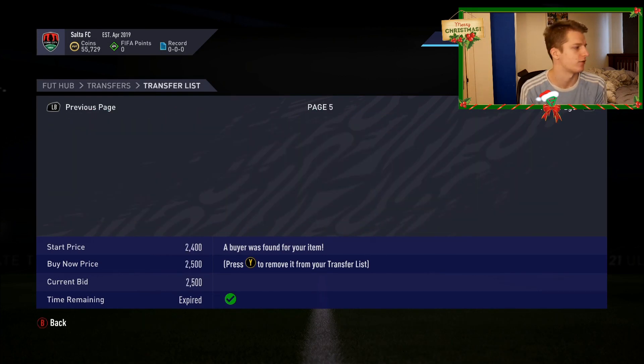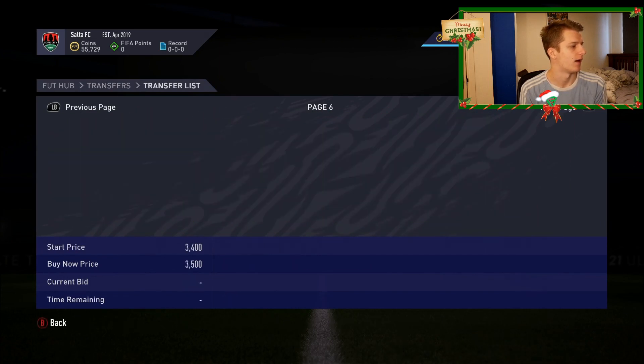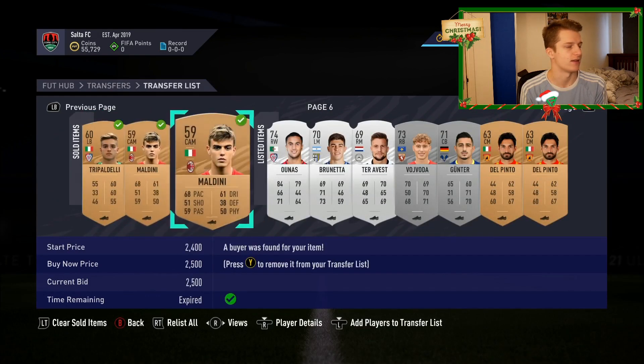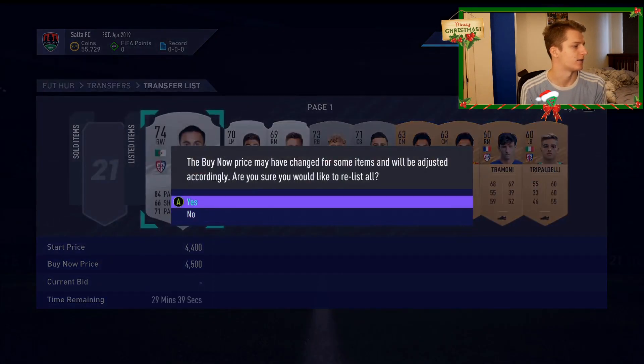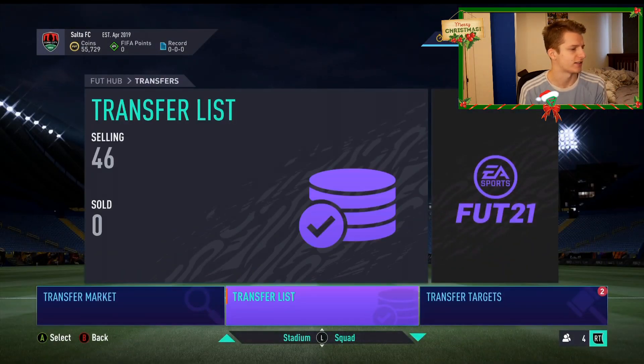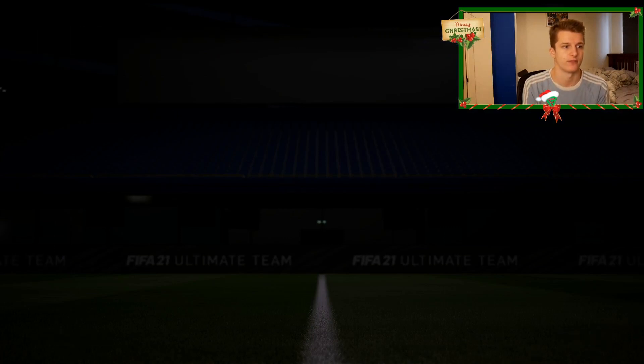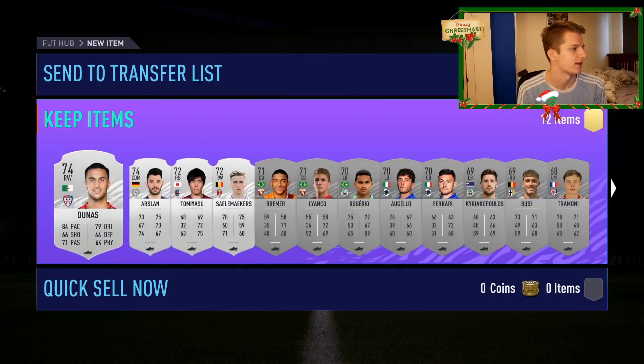So there are a bunch of cards we've got and sold on, all via doing the method where basically I'll just go through the expensive silvers and bronzes one by one by one and go and list them up. We've got 46 cards there and I've got all these cards just via going through the clubs one by one and seeing if there was anything for cheap.